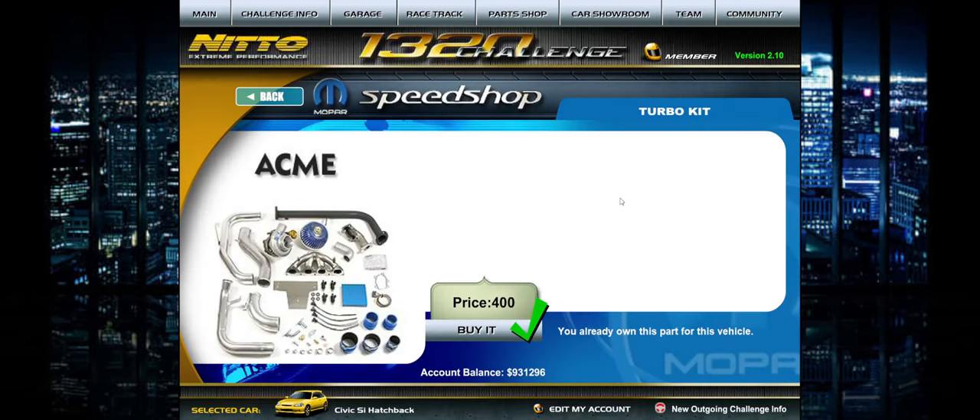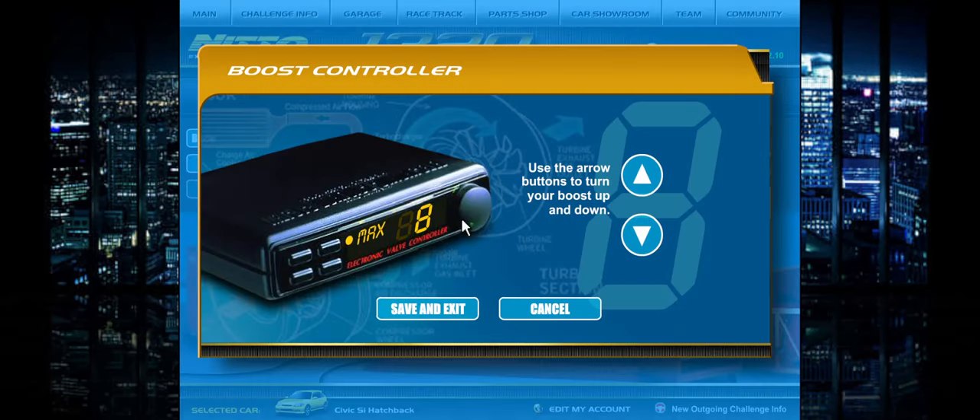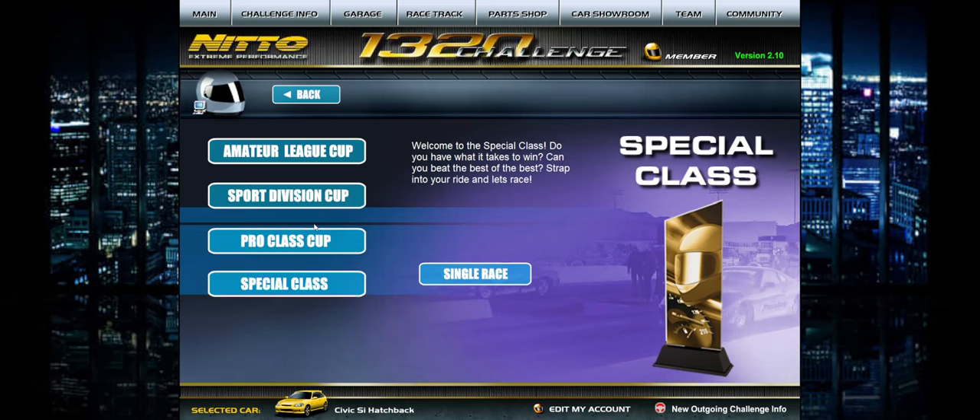So we still have $1,200.00 to play with. Let's go hit the dyno real quick. Right now we are at $248.00 horsepower — that's great. We're only at a max boost of 8 PSI. Let's just see what it runs completely stock and we'll go from there. I haven't even messed with ratios yet.